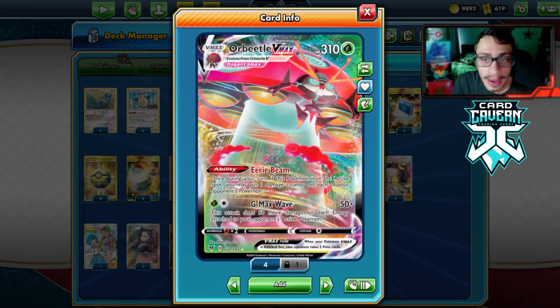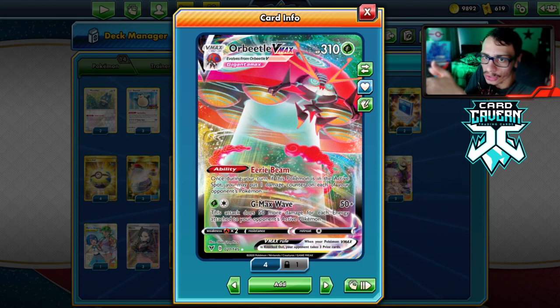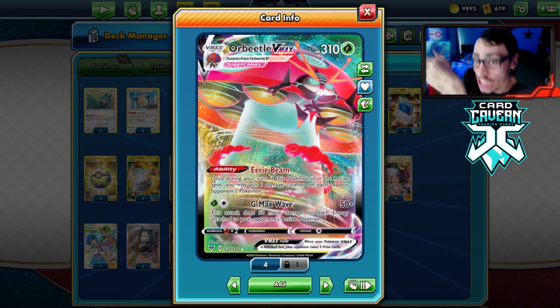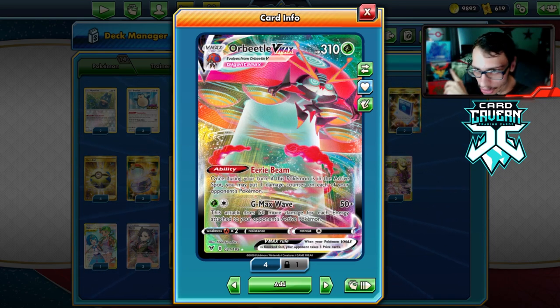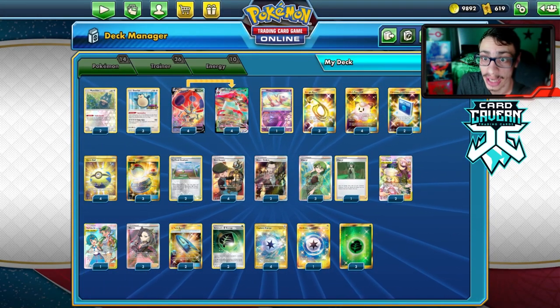The only problem with this deck is that it just can't beat Welder decks. I do play a Weakness Guard Energy, but if we put it on the Orbeetle and they hit it, we have to Cheryl it and the Weakness Guard gets discarded. Outside of that bad Welder matchup, this deck is pretty fun to play and I got three pretty fun games with it.